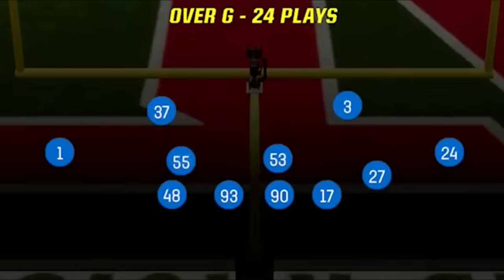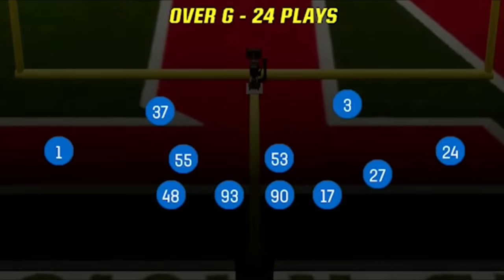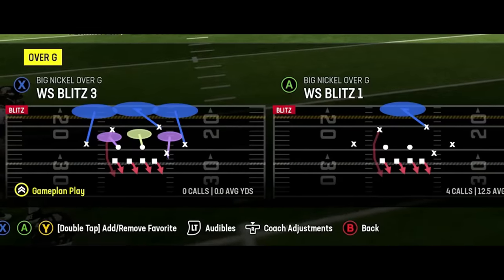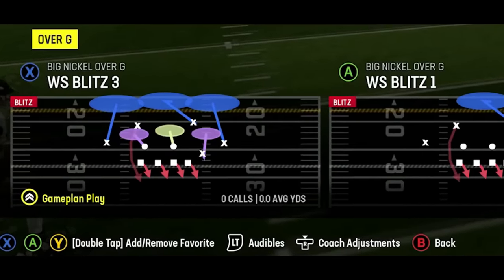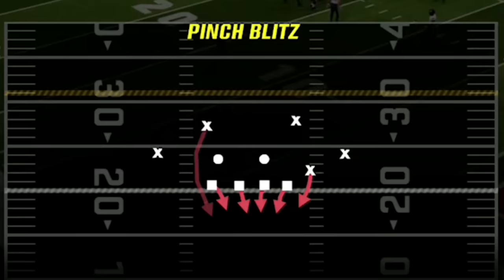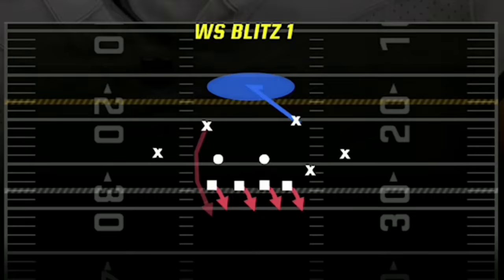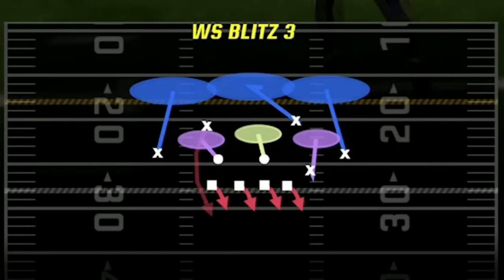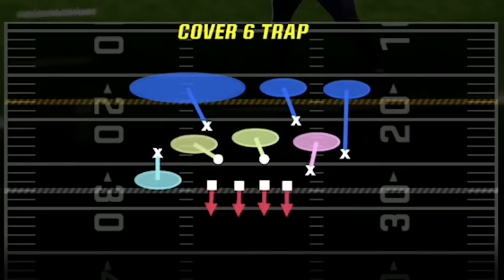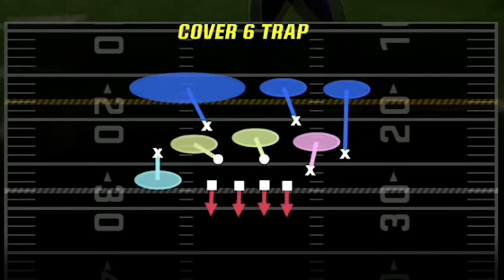The defense I'm going to be using today is once again my Big Nickel Over G, but I'll be showing you guys several new plays out of it. The plays I'll be focusing on are part of the SS Blitz series, which brings the safety down and blitzes them off the edge after the snap. My favorite coverages are the very aggressive pinch blitz, but I also like the weak safety blitz 1 and weak safety blitz 3, as they both look similar pre-snap and are very confusing for most opponents. I also like to mix in zone plays like the SS Blitz 3 and cover 6 trap.